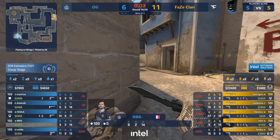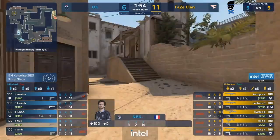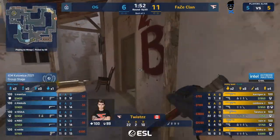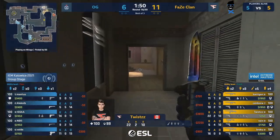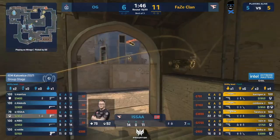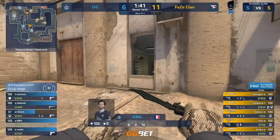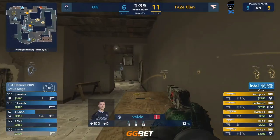11 to 6 for the moment on this map. It's an eco round for OG — USPs on for Alexi and NBK. The hate juice, the smokes down. Probably going to be a pretty decent basis to work off the back of this next one for FaZe side. Haven't seen many good anti-eco rounds so far in this one for OG.